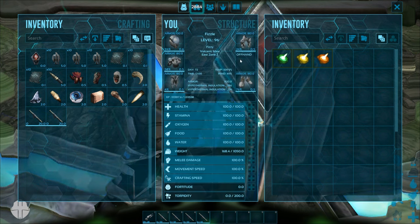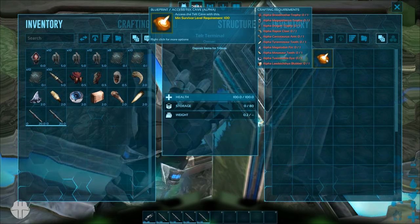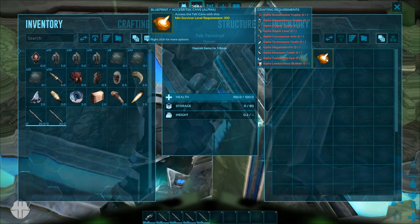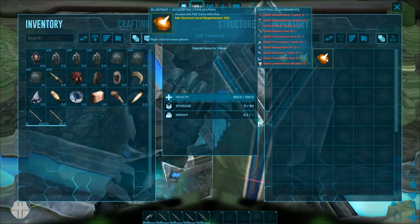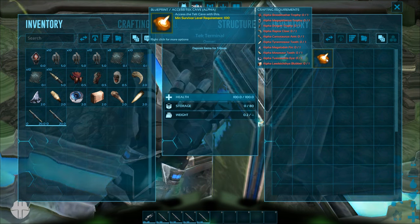To get into the hard alpha cave, you need unity level 100, which I am not, so I'll need to make myself level 100. You're also going to need the alpha broodmother trophy, the alpha mesopithecus trophy, the alpha dragon trophy, and some new things: alpha raptor claws, alpha carno arms, and alpha T-rex tooth.